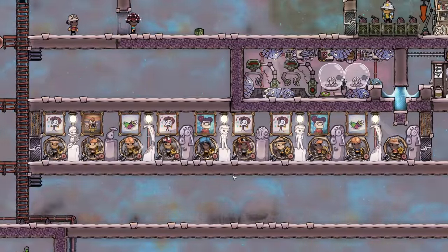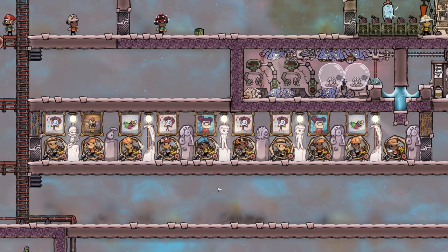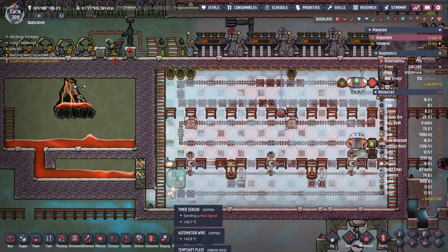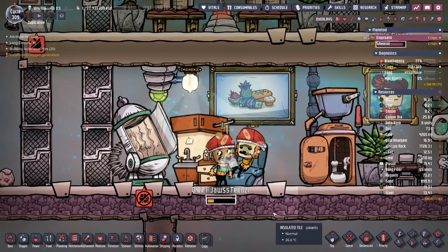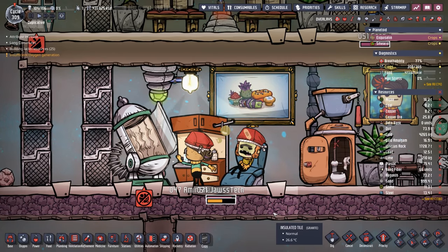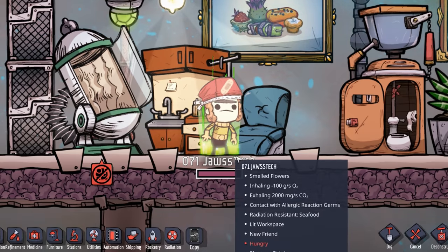I love seeing all the dupes working out in the dupe gym — look at all those gains. I'd love to tap into that power, but I really don't see it being functional since it would take away from the steam power room or our natural gas generation.